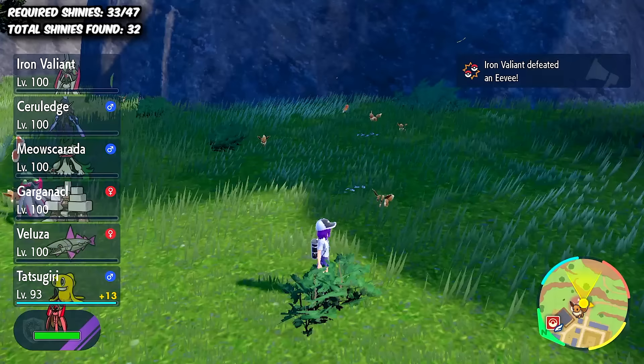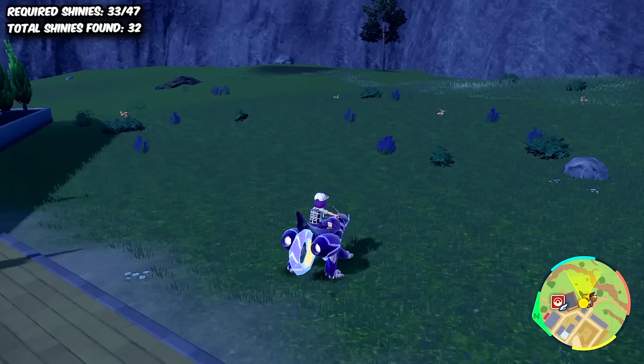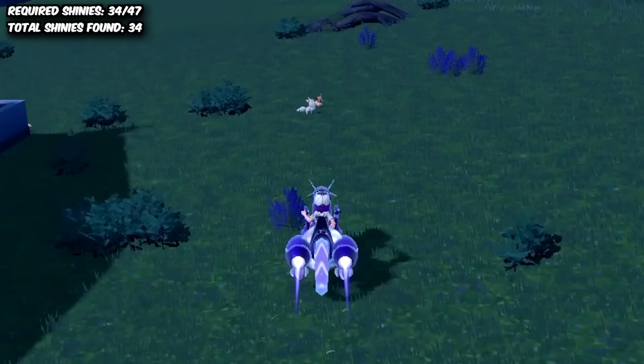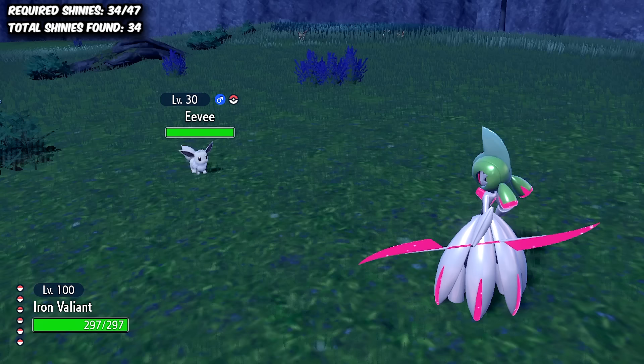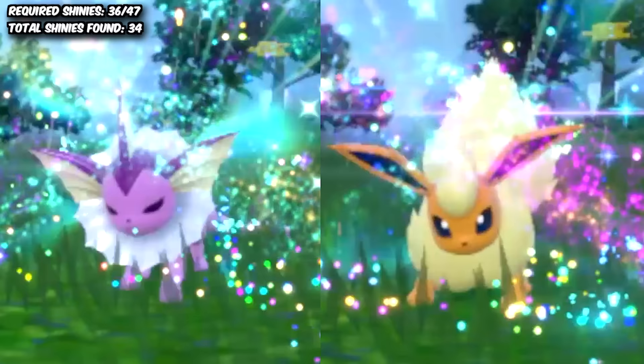Next, I needed to get two Eevee so I could tick her off the list, as well as evolve them into Vaporeon and Flareon. I managed to find the best outbreak possible right outside of Medali, where I could spawn a bunch of Eevee and reload the spawns by walking in and out of town — basically just the picnic method but way faster, since we don't need to watch the picnic cutscene over and over. We managed to come across the first shiny Eevee within 25 minutes, and then our second one 20 minutes later. For whatever reason, the shiny's tail just randomly disappeared for a few frames — I don't trust this one. Using a Water Stone and a Fire Stone, they became the two evolutions we needed to tick off the list.